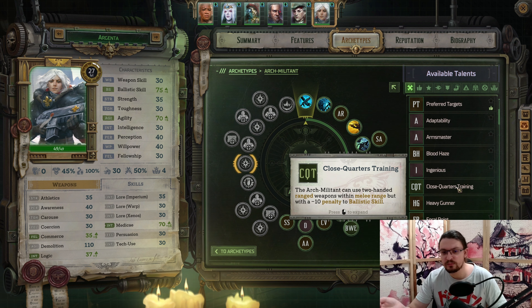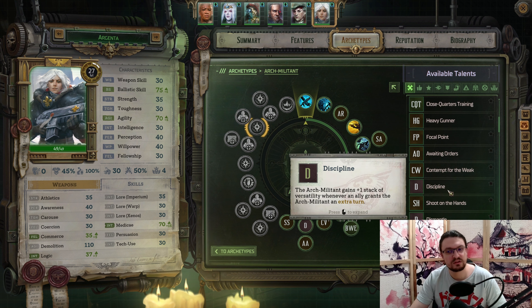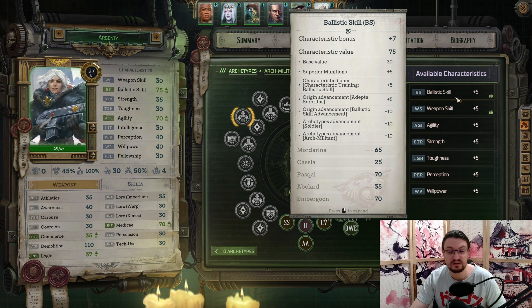We also want another option with Close Quarters Training — we can shoot our ranged abilities in melee range with just a small penalty to Ballistic Skill. You can pick this ability up a little bit earlier if you prefer. I didn't really need it because this character is squishy anyway and you have your dash ability to get away, so it's not particularly needed. But if you're stuck between multiple enemies, you can use Close Quarters Combat Training to shoot them anyway. For the characteristics, also go for Toughness, then Medicae or Demolition.